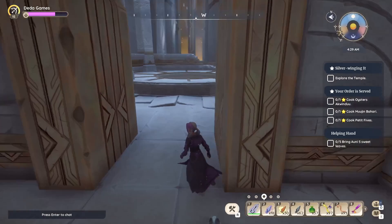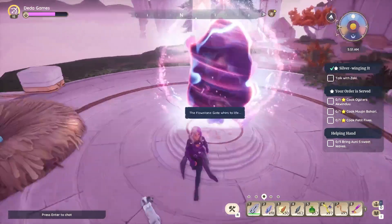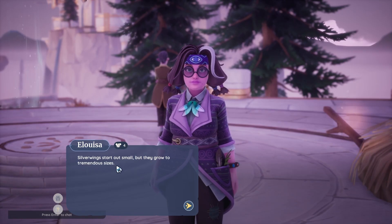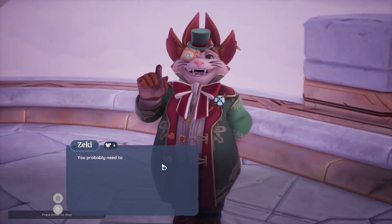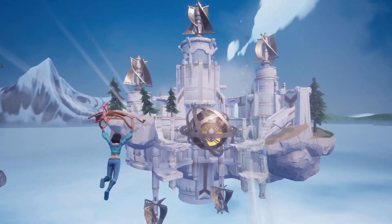The door will open — go through it, climb the wind, and find a big nest. Activate the flowstone gate, then talk to Zaki and the others. Now get ready for an awesome egg hunt, where we will find 16 eggs in order to make it easy for players to finish the quest.